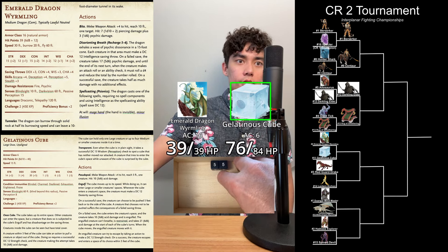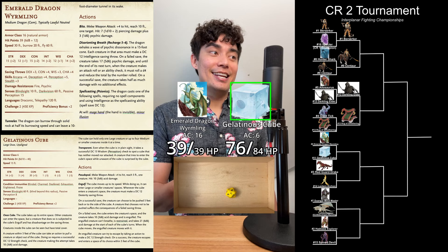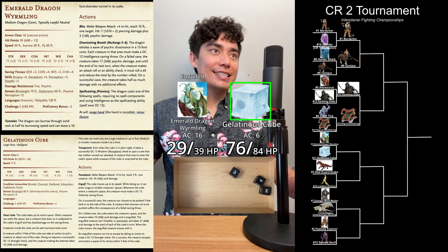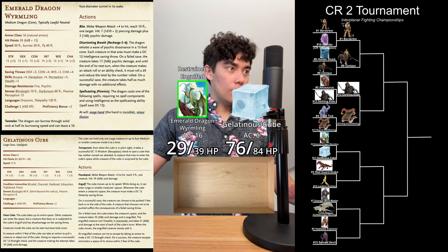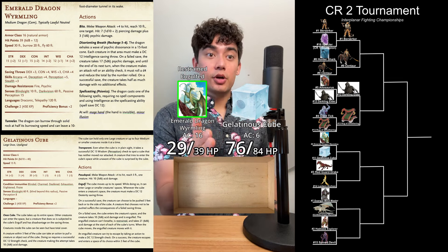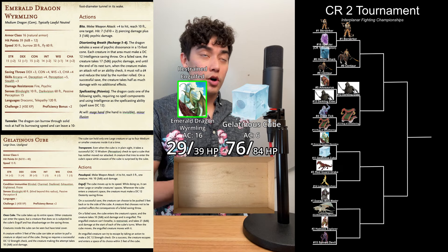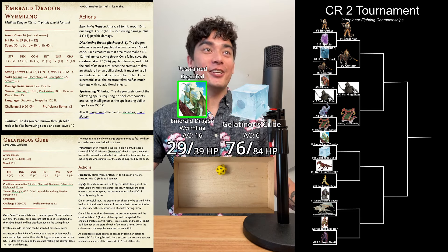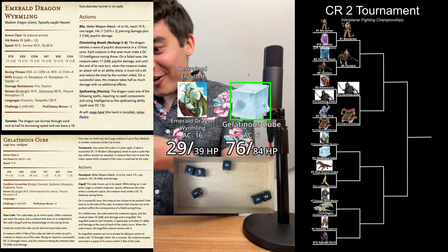It is now the Gelatinous Cube's turn — going to try their Engulf action. Another DC 12 Dexterity saving throw — a 7 plus 3 is a 10, that does not succeed. On a failed save, the creature takes 3d6 acid damage and is engulfed: 10 points of acid damage. The engulfed creature can't breathe, is restrained, and takes 6d6 acid damage at the start of each of the cube's turns. Emerald Dragon Wyrmling's turn — first, to see if their Disorienting Breath recharges on a 5 or 6 — a 3 does not recharge it. An engulfed creature can try to escape by taking an action to make a DC 12 Strength check. A 9 plus 2 is an 11, and the Emerald Dragon Wyrmling is still engulfed.